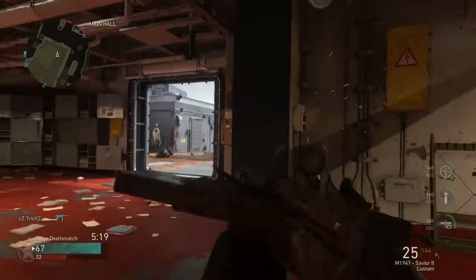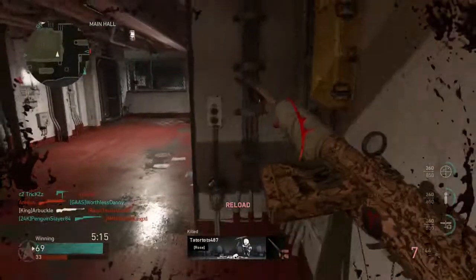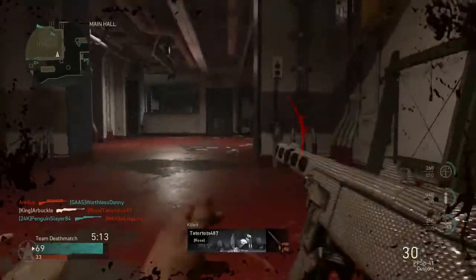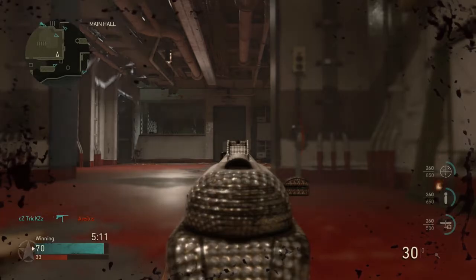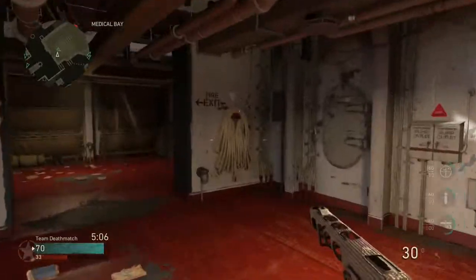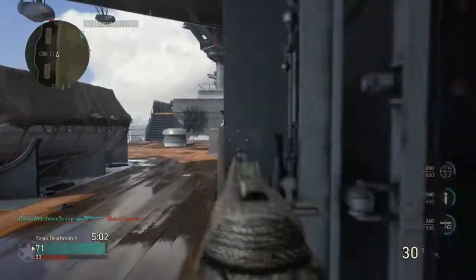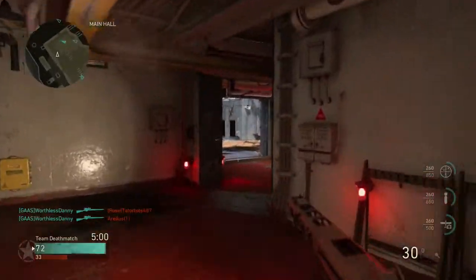Scorestreaks I really like running are the original three: the Fighter Pilot, the Glide Bomb, and the Mortar Strike. I think these are absolutely phenomenal scorestreaks for Team Deathmatch. You can get them a few times and they're going to help benefit your team and help you win the game. You can also run UAV or Counter UAV. Any of those low to medium streaks are really going to help you out and are a lot more beneficial than some of those higher streaks that you may not even get in the game.